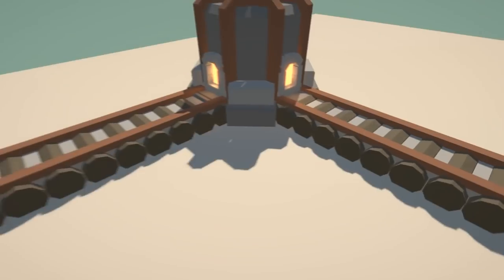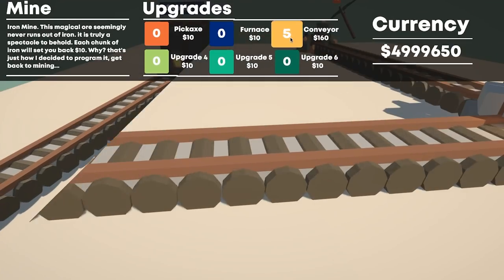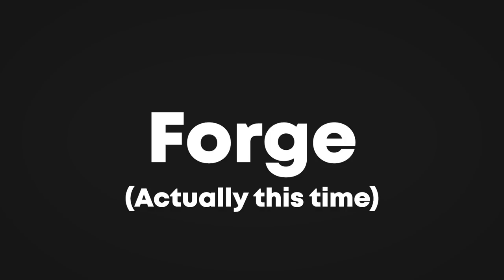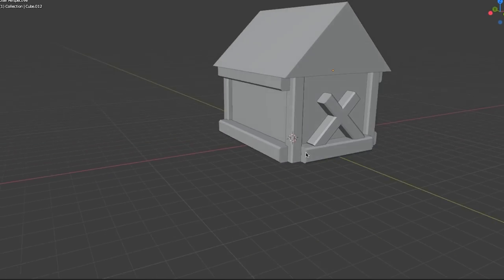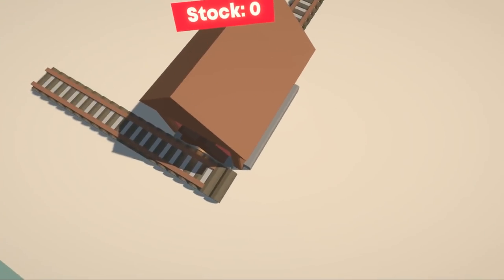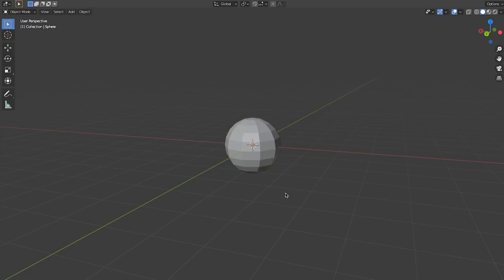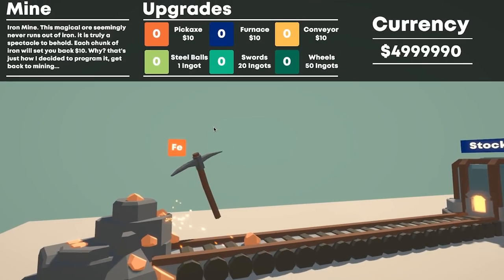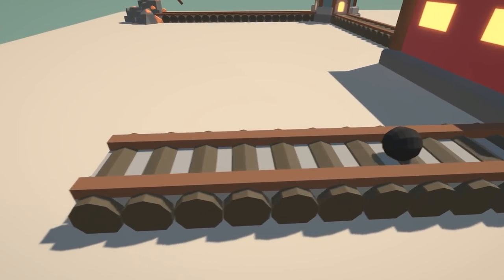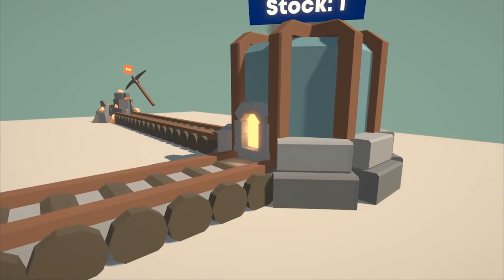Before starting the forge, I updated the conveyor belts to run off spinning logs — I was fed up with the plain white block — and gave it an upgrade to spin faster. I then modelled the forge in Blender and added it to the game with its own stock counter. The forge converts iron ingots into sellable items: I modelled the cannonball, the sword, and the wheel. I also created a smoke VFX for the furnace and added sparks it spits out every time it makes an iron ingot.